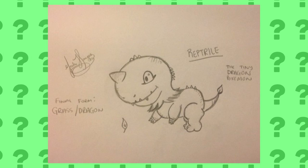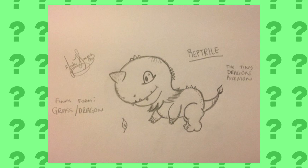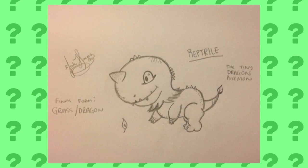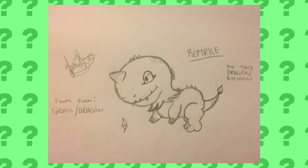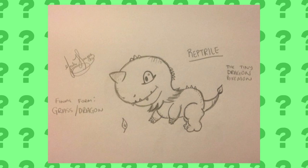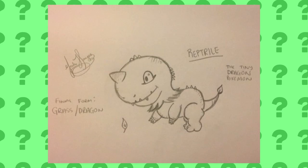Twitter user Cedarsauce brought us his interpretation of a new Grass starter. Obviously, we have Rowlet for Gen 7, but in Gen 8, we could possibly get Reptrial, the Grass/Dragon Pokemon. Grass/Dragon is a typing that we've only seen in Mega Sceptile so far, so seeing it on a starter would be insane.